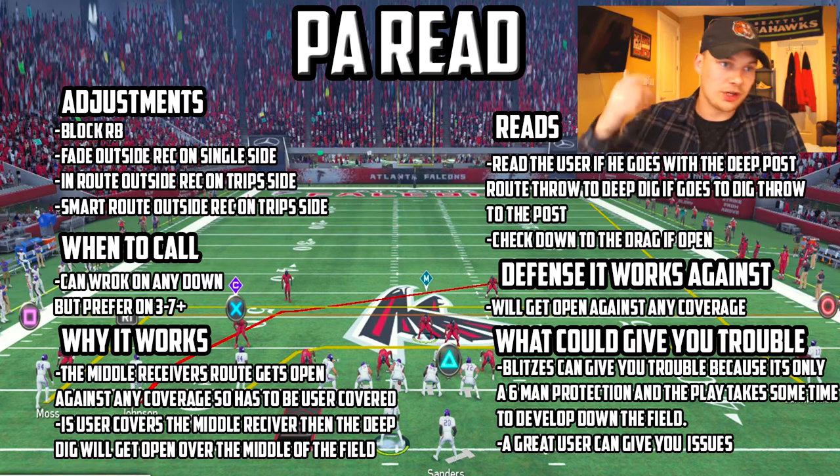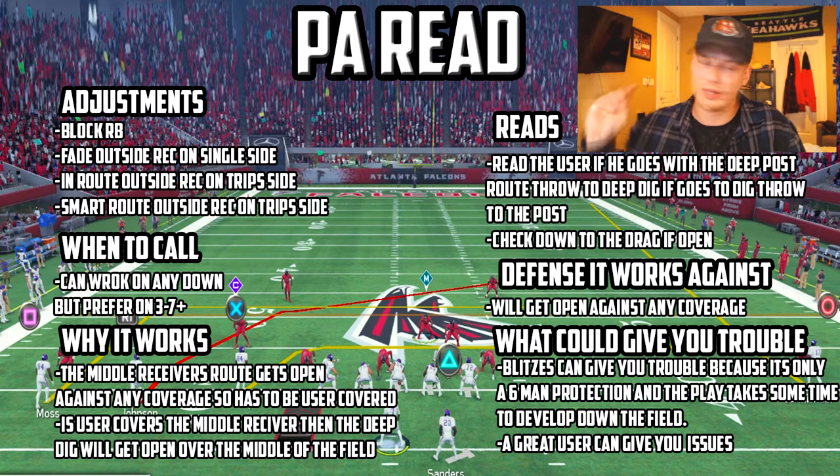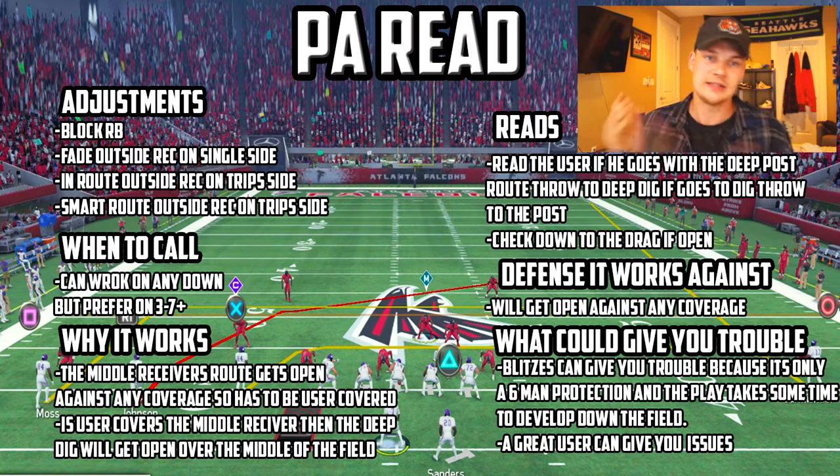The reads: read the user. If he goes with the deep post route, throw to the deep dig. If he goes to the dig, throw to the post. Really easy — you're putting the user in a bind. He has to pick and choose what he's going to cover. If both those are covered, which is really unlikely, check it down to the drag. This works against any coverage — it will get open against any coverage.